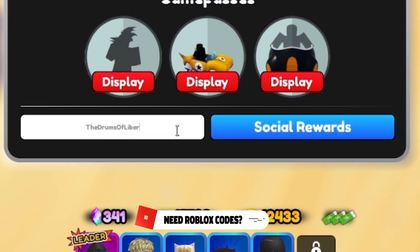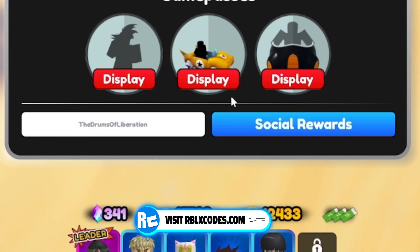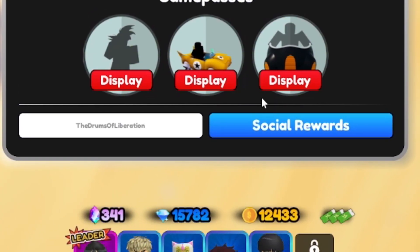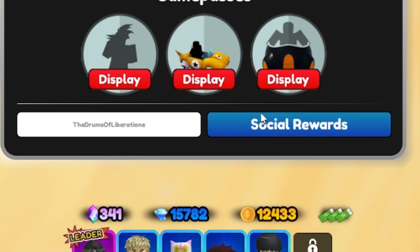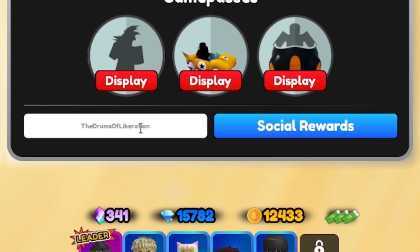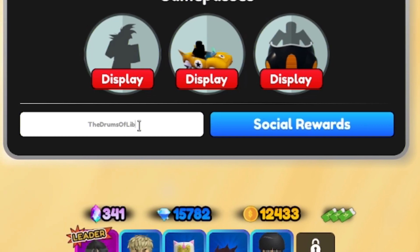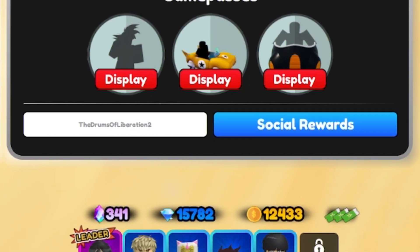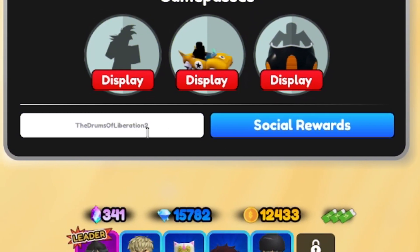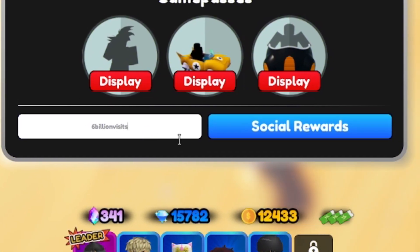After that, we have the code drumsofLiberation — redeem that one for 2,500 gems and 150 stardust. I'm not sure why in the new update they made the code text really tiny in the UI, which isn't great. Next, redeem drumsofliberation2 for 50 stardust.